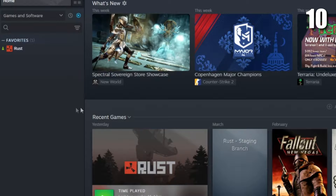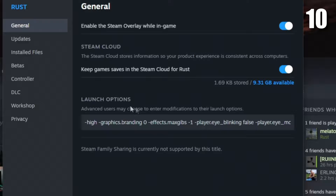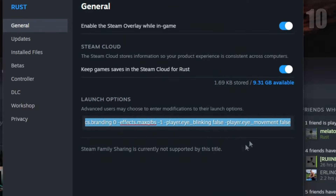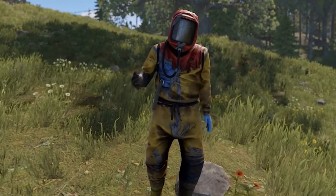Finally, I'd recommend setting some launch options for Rust. Go to Rust in your Steam library, click on properties, and this is where you can set some launch options. I'll have my launch options in the description below. That's all the tips I've got for this video, but if you want to learn 101 Rust tips and tricks, click this video.